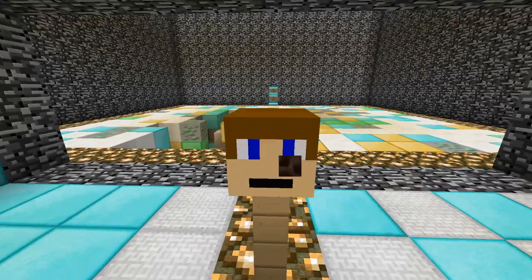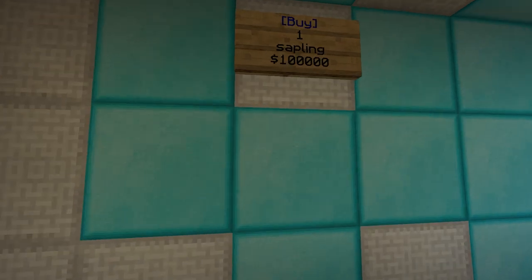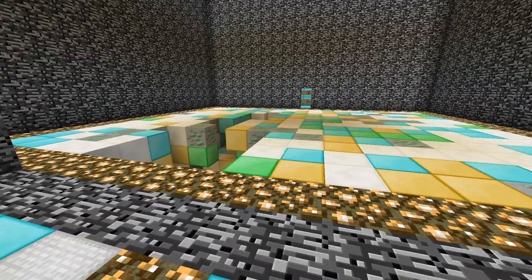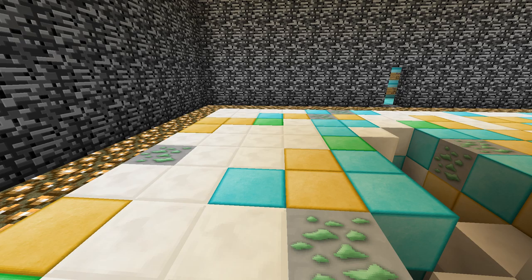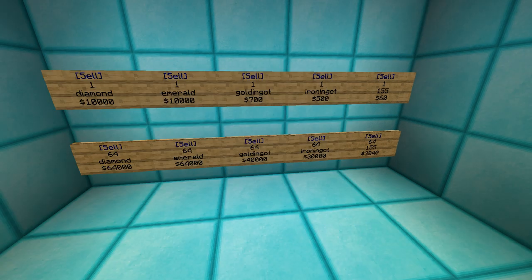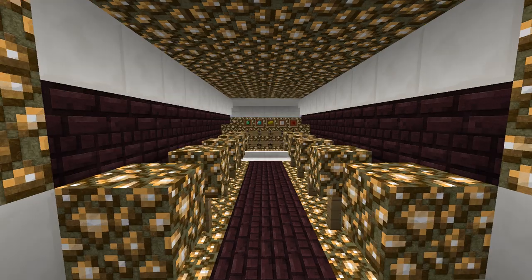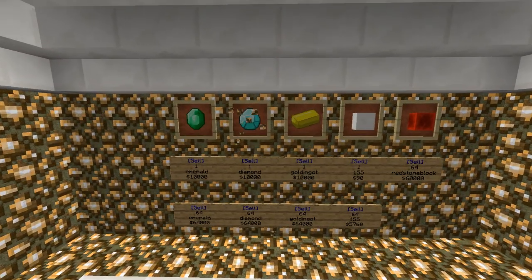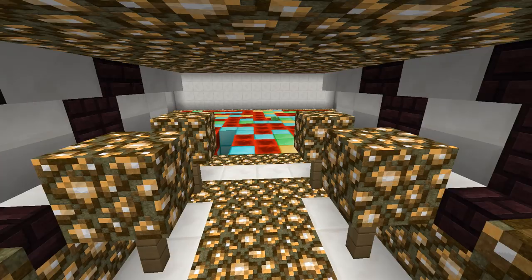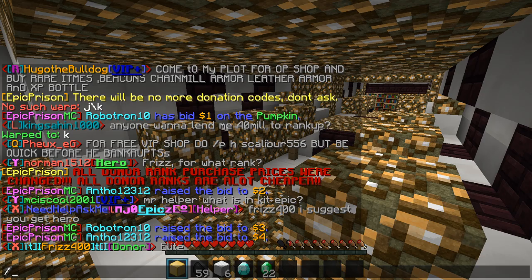Mine J — you can buy saplings, oh my gosh. What is this stuff? Mine J has that shop, an enchanting area, redstone, diamond, emerald, and gold blocks.